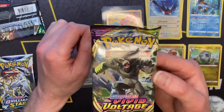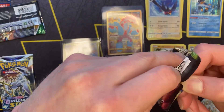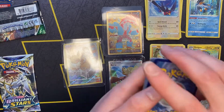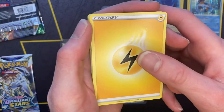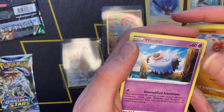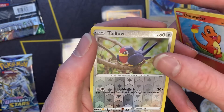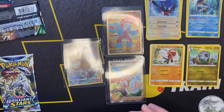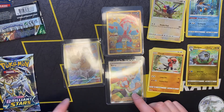Let's open the last pack of Vivid Voltage — see if we can pull anything godly out of here, like the chunky boy Rainbow Rare Pikachu. That's everyone's chase card out of the Vivid Voltage set. My ultimate chase cards are Venusaur, Dragon Knight, Alakazam, Gyarados, Arcanine, and Nidoking — I always forget about my dude Nidoking. We got a drumroll... non-holo Ninjask. Not what we were looking for, but hey, can't complain — huge first pack magic and huge third pack magic.